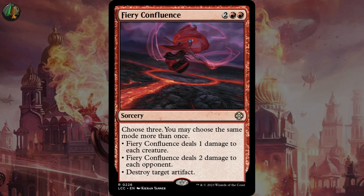Coming in third with 11% is Fiery Confluence. Choose three — you may choose the same mode more than once: deals one damage to each creature, deals two damage to each opponent, or destroy target artifact. I think the ability to just deal six damage to each opponent is very, very strong. That mixed with the versatility of it makes this one my favorite.